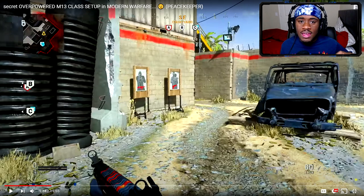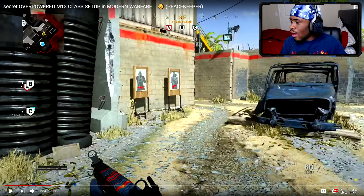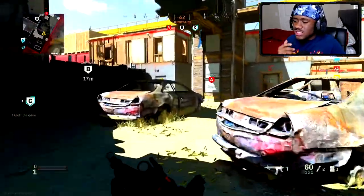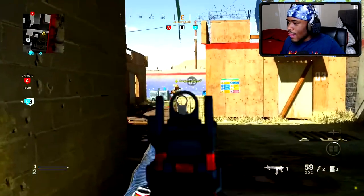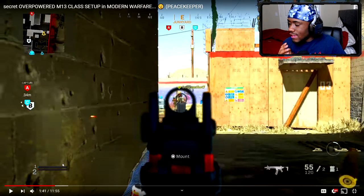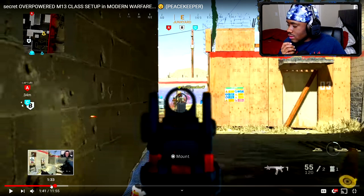Make sure you watch the video all the way through so you don't miss anything — I want you guys to pay close attention because I want you to start dropping nukes consistently. I'm playing Shoot House because everybody loves Shoot House. Now on Shoot House, the number one thing you want to do is rush the right side or left side of the map.